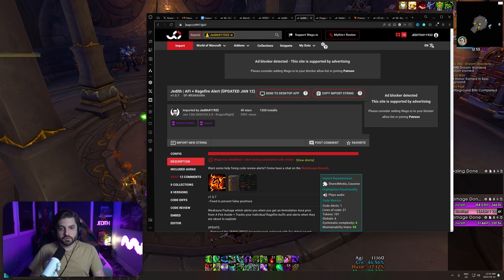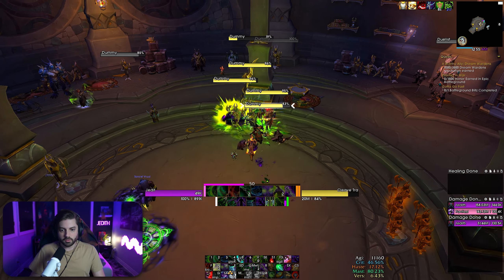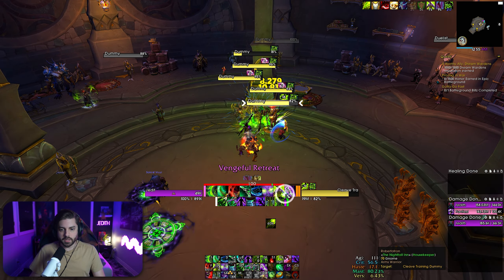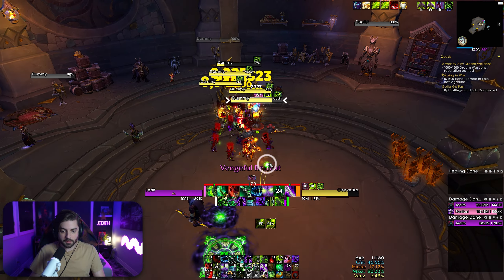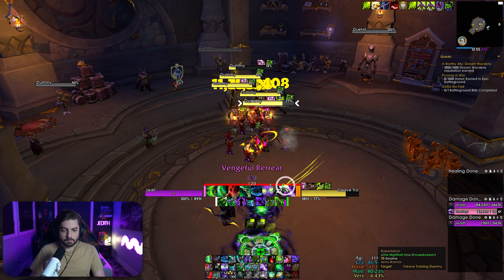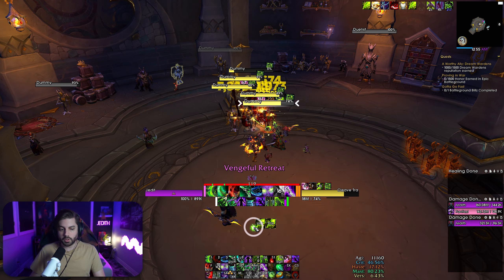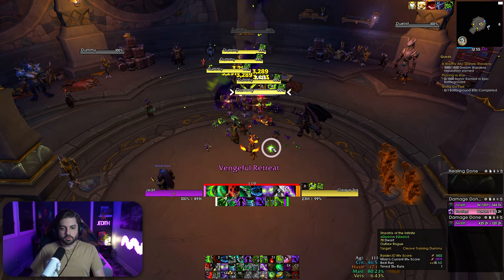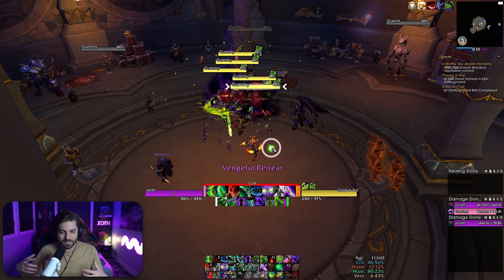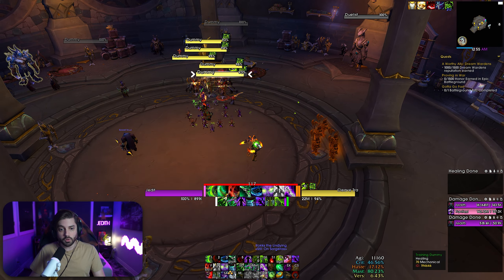If you are a Havoc Demon Hunter player, you're probably also going to want the AFI plus Ragefire Alert weak aura. This one is crucial to capitalizing on your Ragefire and your multiple immolation auras. It plays a sound whenever you get a fire inside proc — a reset on your immolation aura. It also tracks your Ragefires at the bottom, and gives an audio cue saying 'don't move' when your Ragefire is about to explode, so you're not fell rushing away right as Ragefire is popping and losing out on damage. It's a whole suite of interactions that help you manage your Ragefire and immolation auras better.